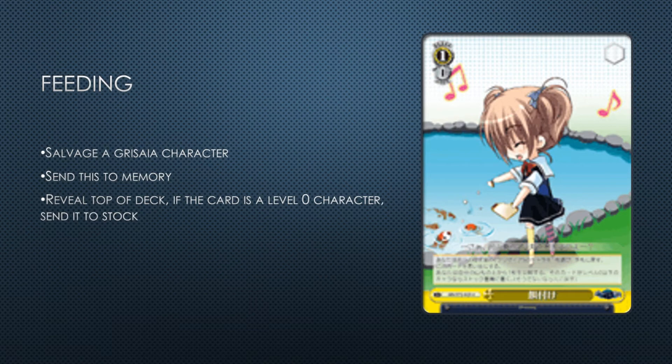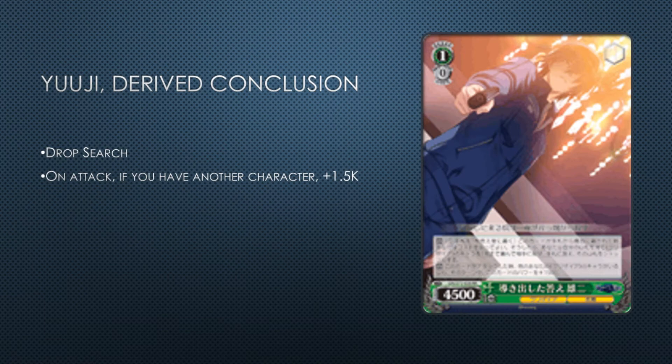Yuji Derives Conclusion — it's a drop search and then on attack if you have another character it gives plus one and 5k power. Originally I thought this was a bad card but thinking about it, it's actually pretty good. I tend to play drop searchers to set up level one combos, and this is a way to play a drop searcher where it doesn't feel bad to leave a 2/5 level zero in your front row on your combo turn. It'll front something and can reverse it — he's a 6k on attack, 7k with climax, which is good enough. Drop searchers are used to search something you're not going to immediately play on the same turn anyway.